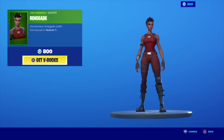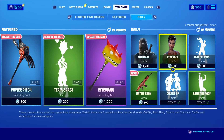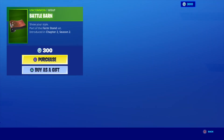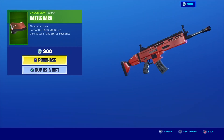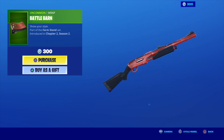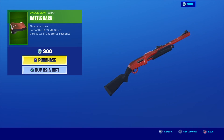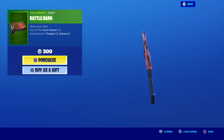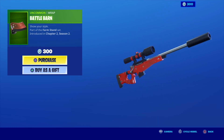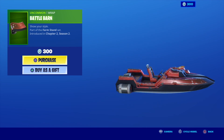Next up we have the Renegade skin — uncommon Renegade outfit introduced in season one, a very old skin. Before we get into the emotes, let's look at the one weapon wrap we have: the Battle Barn, which combos with the farm skin. It's like a red wrap, slightly damaged with some paint peeling off. Since it's a barn skin I was kind of hoping the dark parts of the weapon had a wood texture to give it more of a barn vibe. But the farmer has cyborg legs, so it's a combo of old-fashioned barn and futuristic — the wood texture would've just been a cool personal preference.